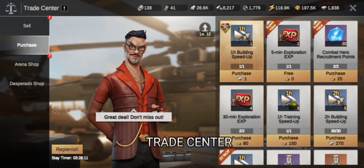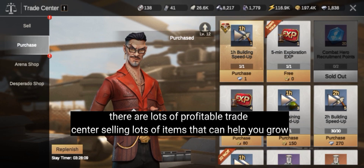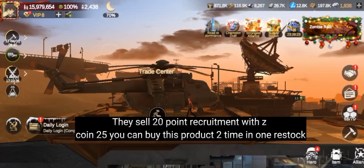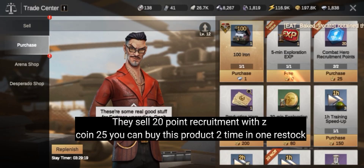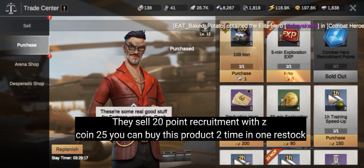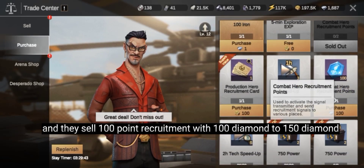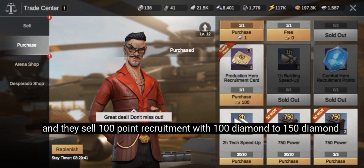Trade center — there are lots of profitable trade centers selling items that can help you grow. They sell 20-point recruitment with coins (you can buy this two times in one restock), and 100-point recruitment with 100 to 150 diamonds.